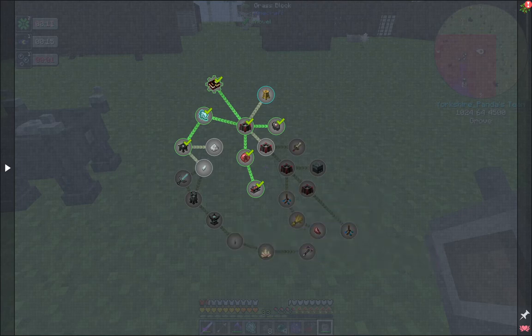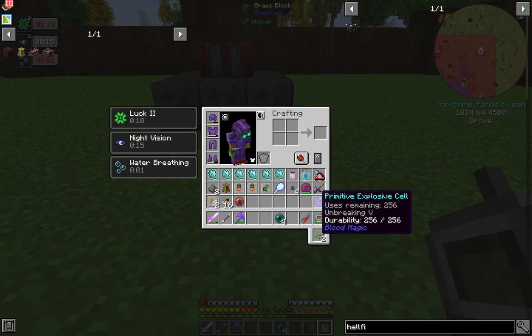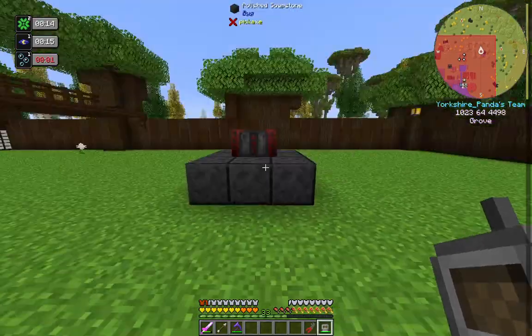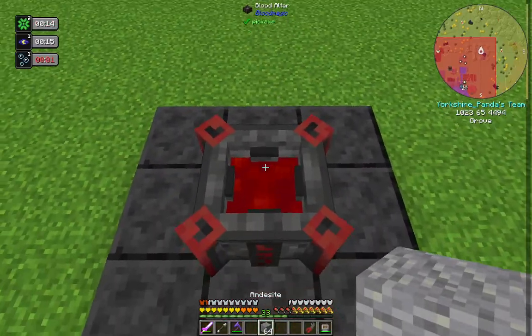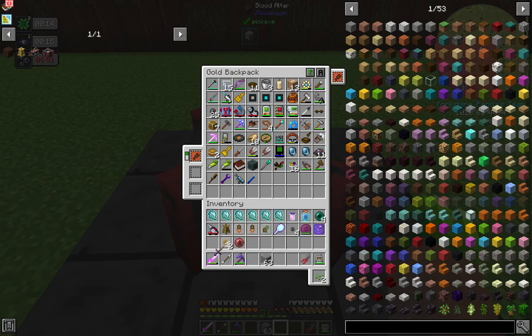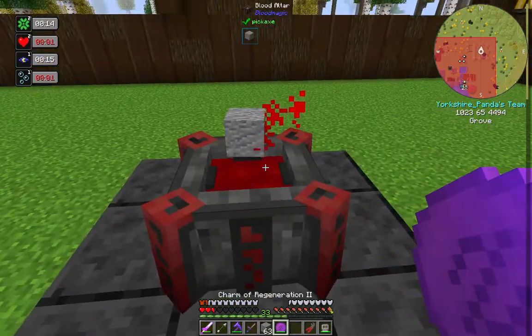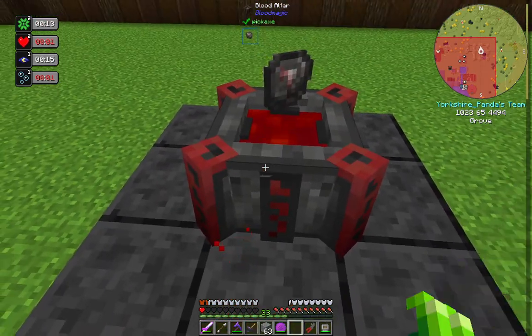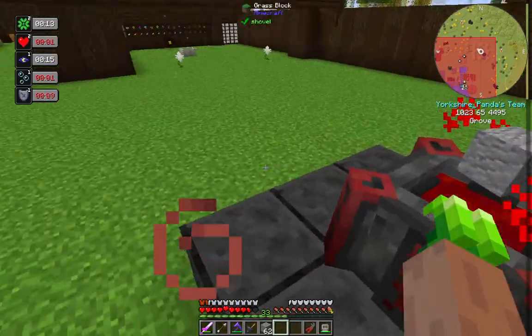You get the sentient pickaxe as a reward as well, which could be handy. We've got a fair bit of alchemy and stuff to do. Let's look at the blank slates — we need to get those. So I need to get some stone back and get the altar processing. That's where the charm of regeneration comes in handy.